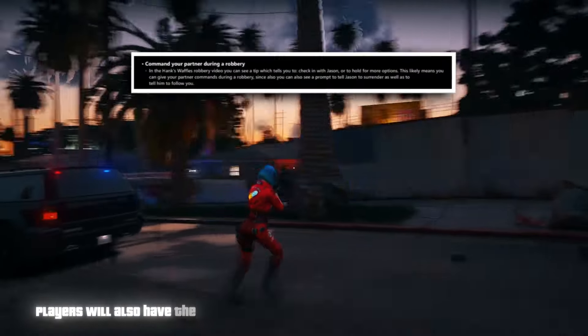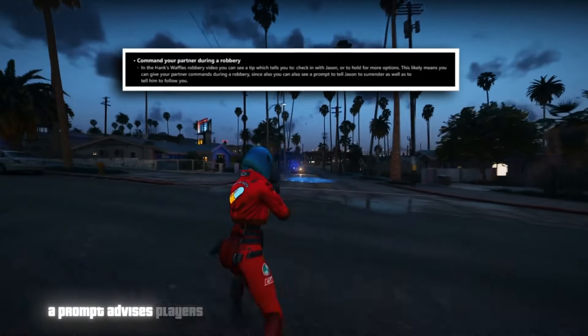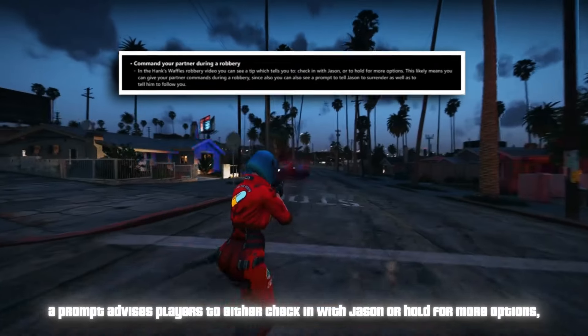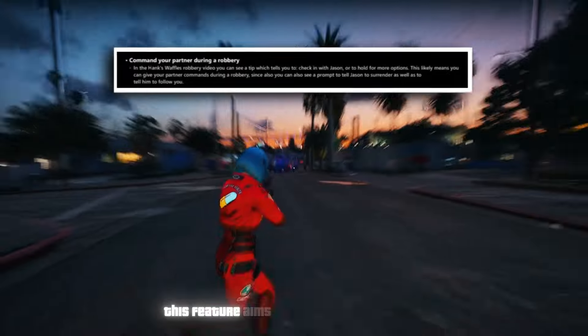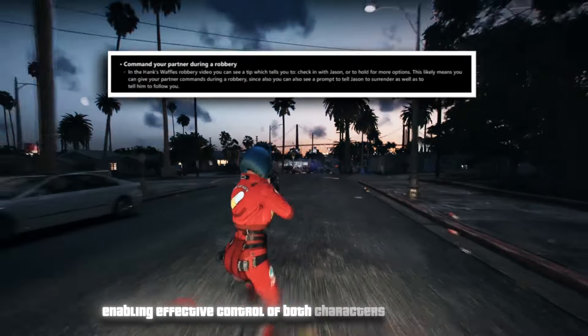Players will also have the ability to command the other character during a robbery. In leaked footage, a prompt advises players to either check in with Jason or hold for more options, indicating the potential to issue commands to your partner during a heist. This feature aims to streamline gameplay, enabling effective control of both characters simultaneously.